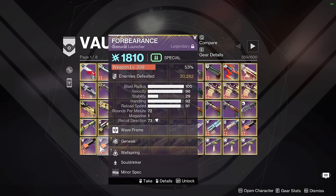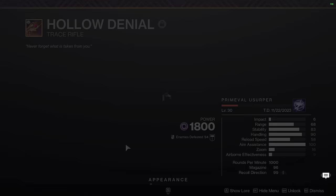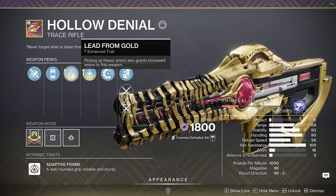Hollow Denial — a lot of people like this weapon with Lead from Gold and Repulsor Brace. For me at least, I only use it because it has Enhanced Lead from Gold and it's in the energy slot. If I ever make a Gyrfalcon's Hauberk build with Repulsor Brace, I might consider using this weapon. But for now, we have Graviton Lance in that build, so this weapon is just sitting in my vault as a Lead from Gold slot-in whenever I need to pick up a Heavy Brick to get energy special ammo as well.